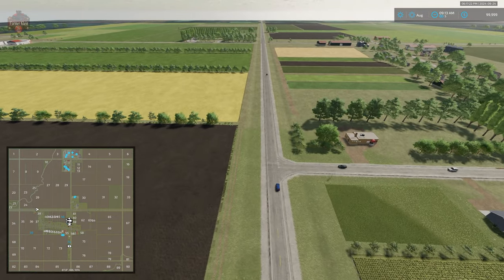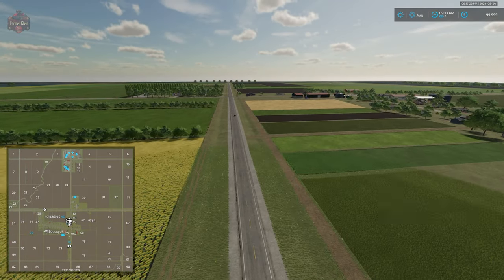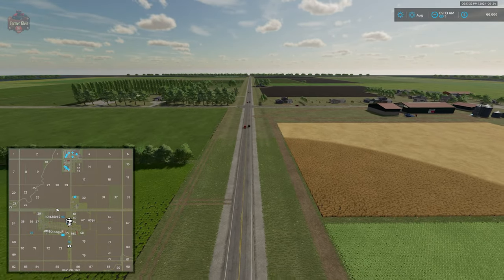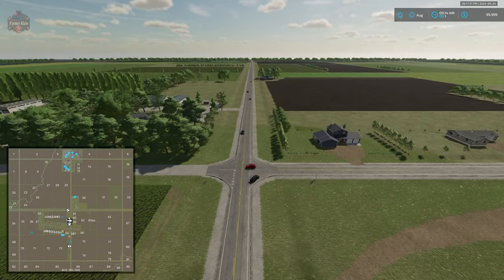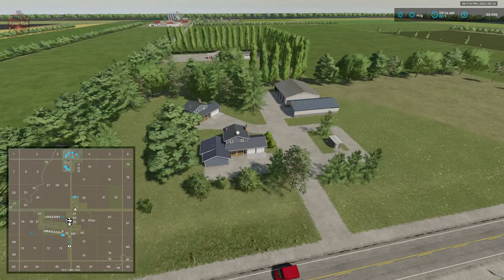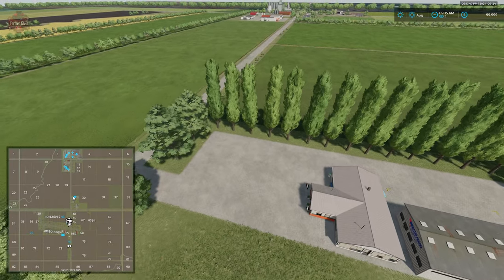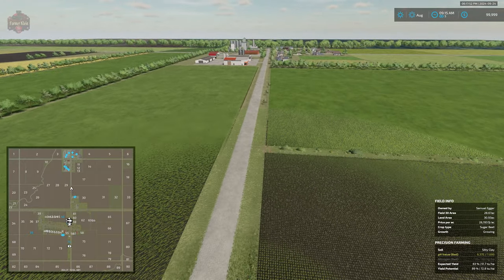All the other points of interest are to the north. With respect to production, we have four productions built into this map: a grain mill, oil mill, bakery, and a dairy. Two of those — the grain mill and the oil mill — have been customized to provide slightly different outputs than you might expect from the base game.